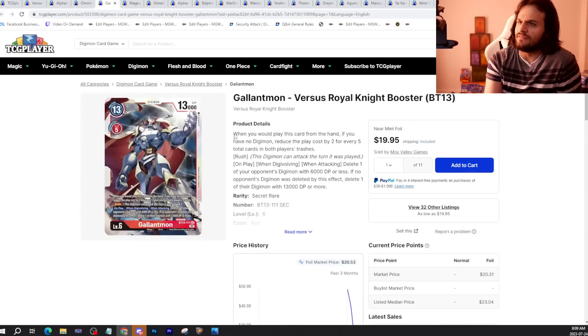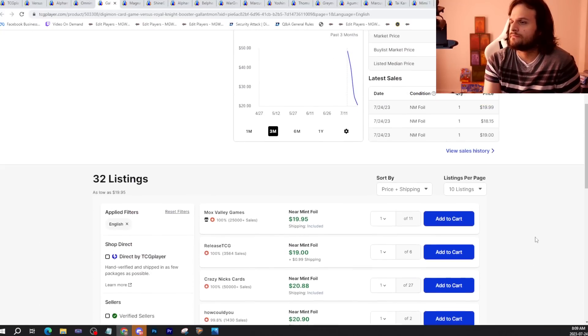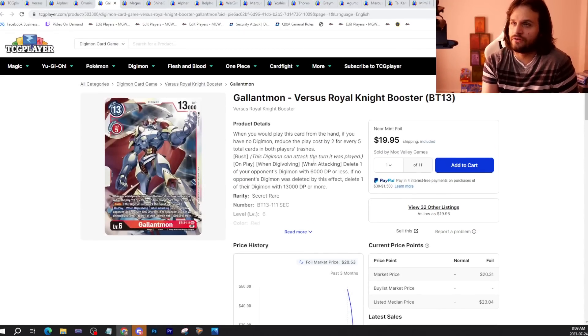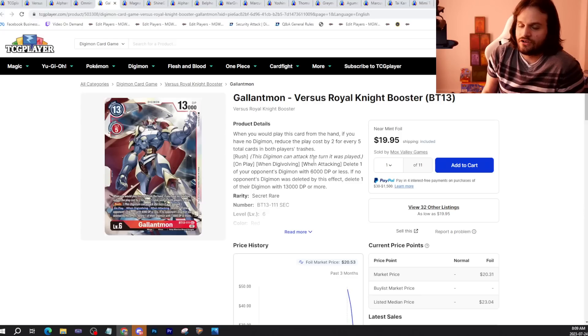Next up is Gallantmon. Gallantmon has kind of plateaued at $20 — it's just chilling there in the $20 range now. Time will tell and meta usage will tell what happens to this card. This is one of those cards you can play in anything. In certain decks it's better — the costs are reduced by cards in Trash, and then it removes stuff and has Rush. It's a very decent card. You can play it in Royal Knights, Gallantmon, and as we found on stream yesterday, even in Chaos Gallantmon. It's a generic, splashable removal card.